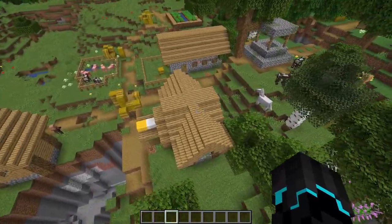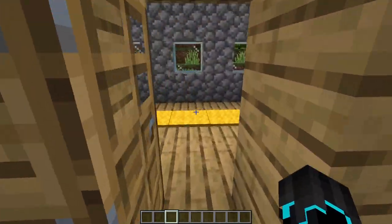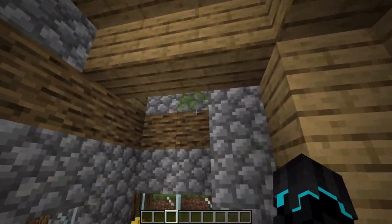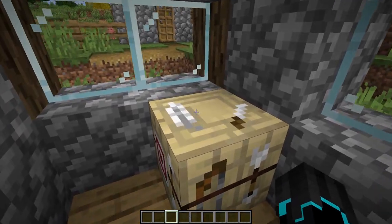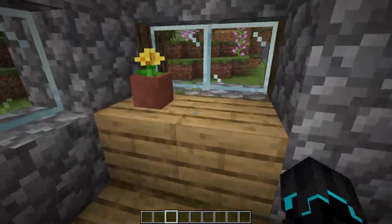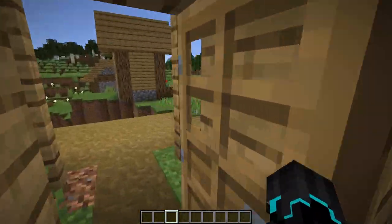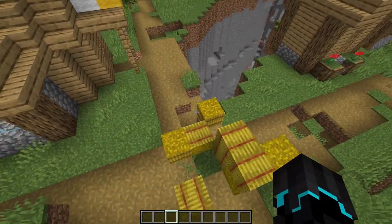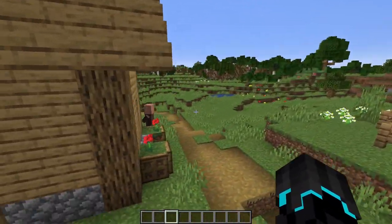Here we have a new building that seems like a shop. Let's go in and take a look — we see some carpets, and we have this new block here that doesn't yet have any functionality, which is going to be pretty interesting. I'm really excited to see this block. I guess it will be some sort of workstation or shop, so I'm definitely interested to see what they're going to use it for in the future.